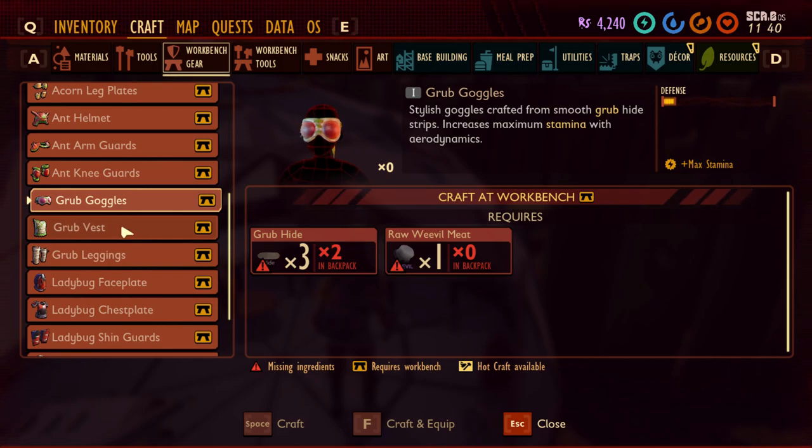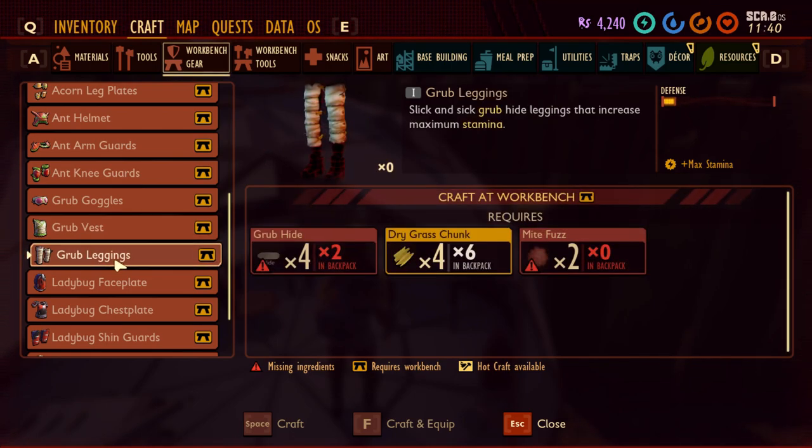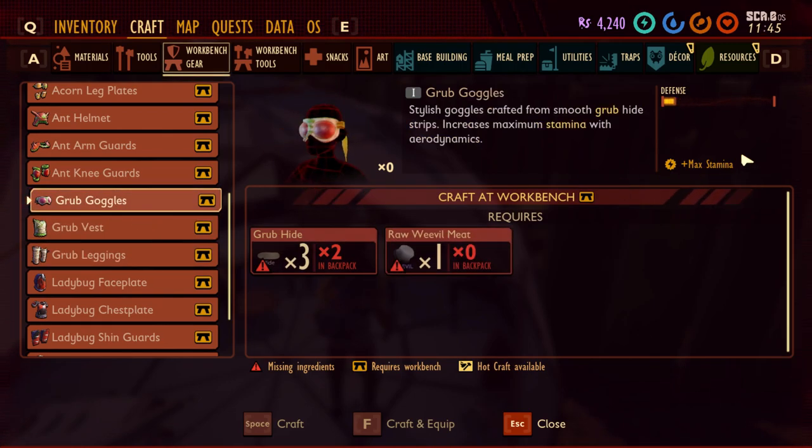The grab goggles, grab vest, and grab leggings are all focused on stamina — they all boost max stamina. This means you can hit more and run more without getting into fatigue quickly. So this is good if you have a strong weapon and want to keep hitting without stopping after a short time.